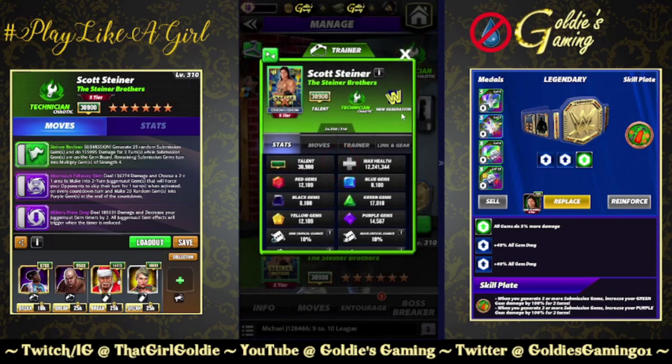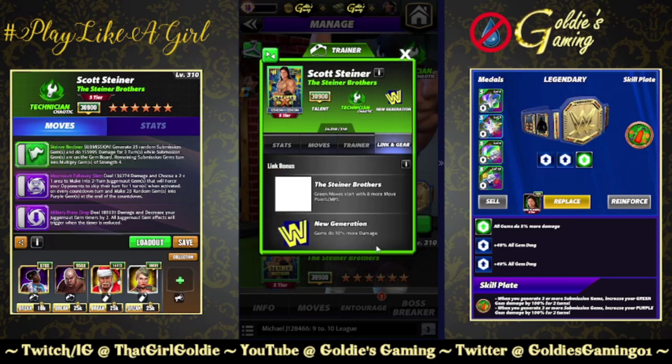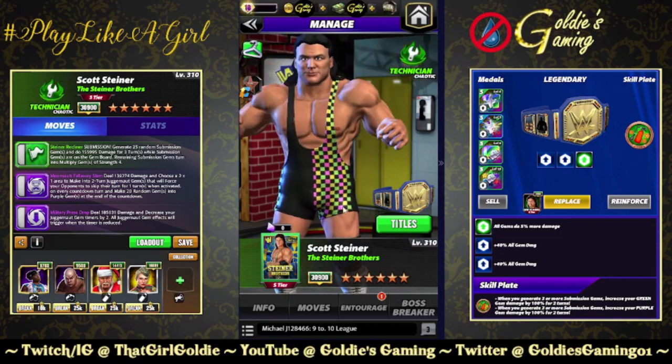Taking a look at the card, he is a Chaotic New Gen Technician, Trainer Ability at 26k, yellow moves start with two more move points, and moves that cause bleed will do 65% more bleed damage. The Steiner Brother link has been revealed: green moves start with eight more move points, New Gen Gems do 10% more damage. Just the one standard set of gear.